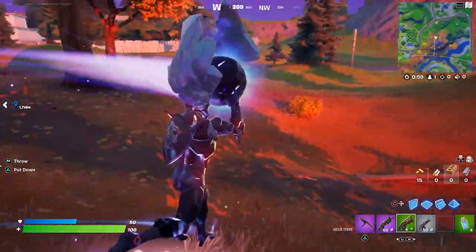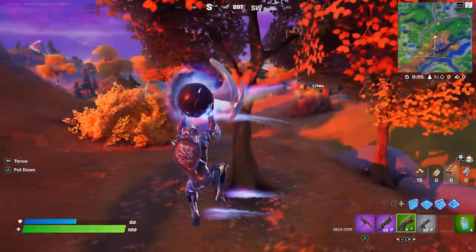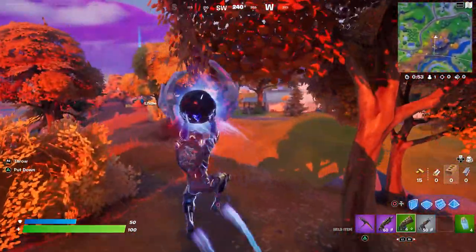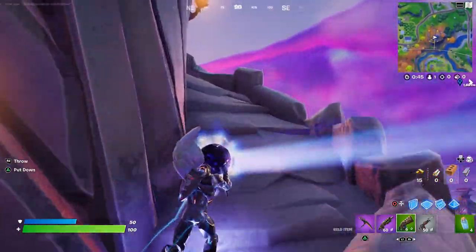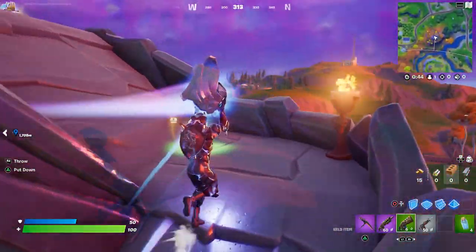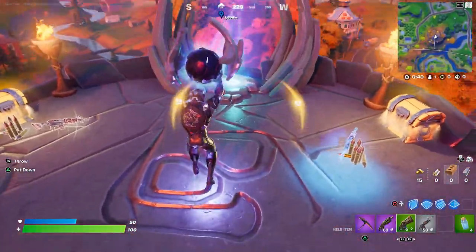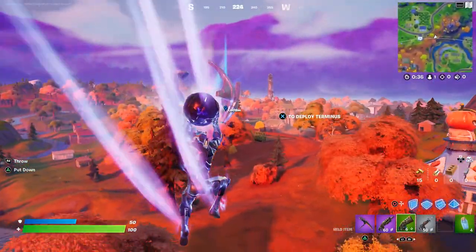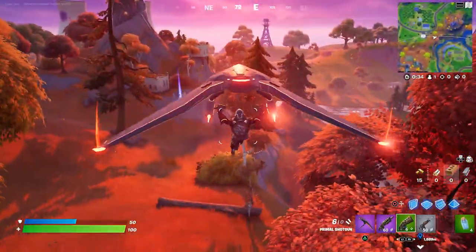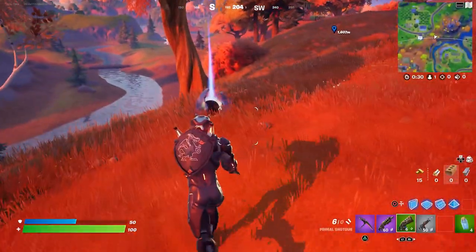When you're facing the wrong way the contrail shows you which direction to go. If you climb to the top of one of these miniature spires there's a boost effect — there are two chests up here too. Take the boost and it'll give you a great head start toward the main spire.